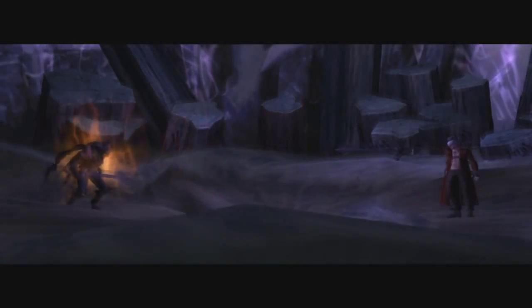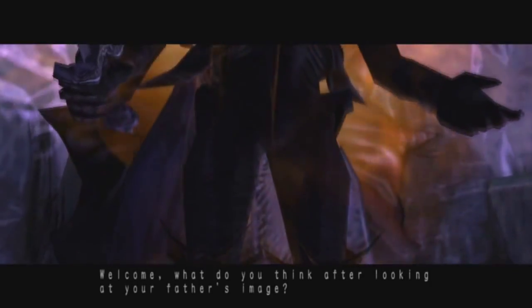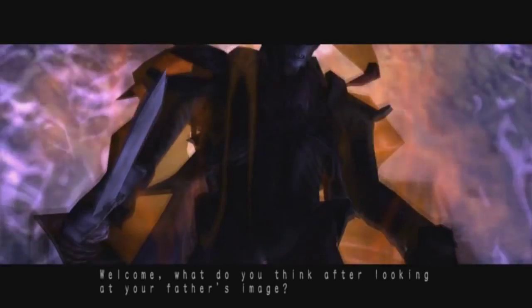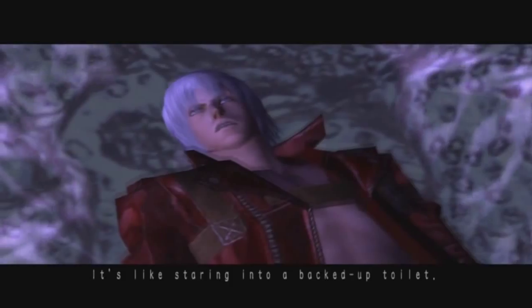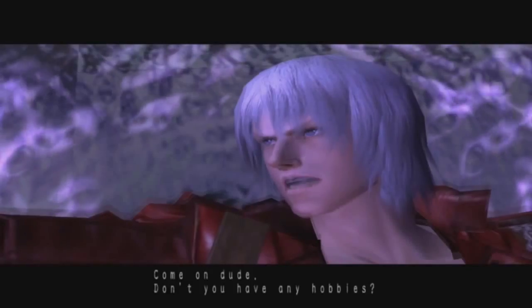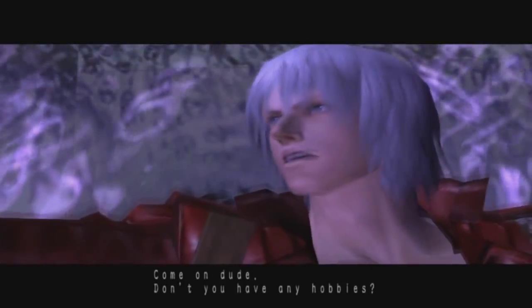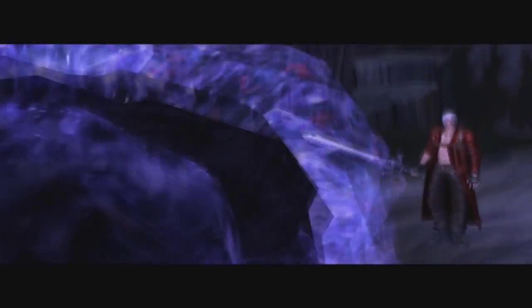In Devil May Cry 3, it is discovered that one of the main characters, Arkham, is a manipulative scumbag who likes to wear clown costumes. He eventually gets a hold of Sparda's sword, the Force Edge, and when you meet face to face with him, he has taken on the form of Dante's father, Sparda. So naturally the boss fight should be this really awesome duel between Dante and this image of his father, right? Nope. Wrong. It's a blob.